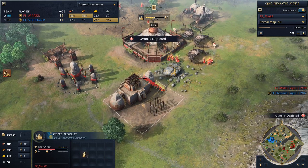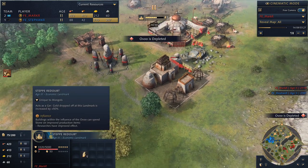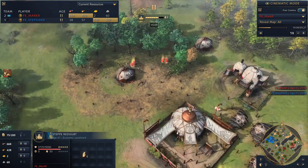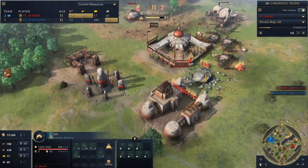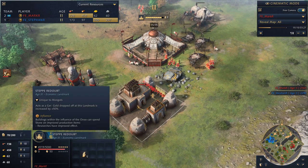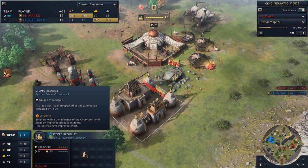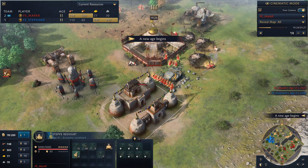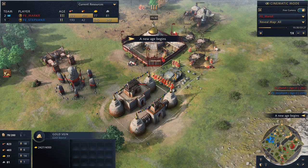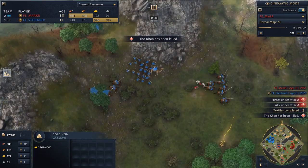He's on his way up to the Castle Age now with the Steppe Redoubt. This is a really nice building because it acts as a drop-off point — the Ger is the Mongol's universal drop-off point, so you can bring back wood, stone, food, whatever. It also researches all economic techs, plus 50% extra gold dropped off at this landmark. It's great for the Mongol movement mechanic — you can slurp up a gold deposit with the extra 50%, then just move it to the next deposit. The landmarks have really been designed with movement in mind.